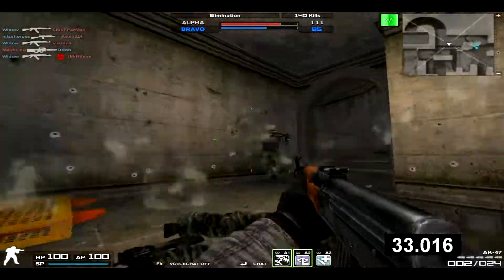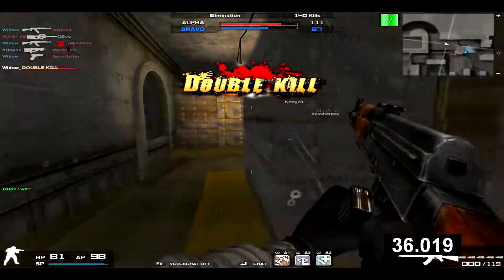The ammo capacity is the standard 30x90. For customization, you can equip a sight, suppressor, or magazine.